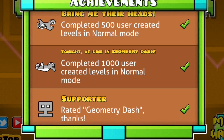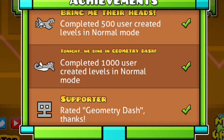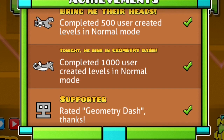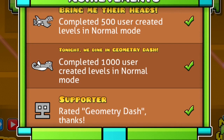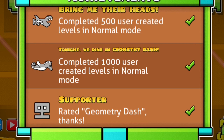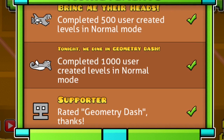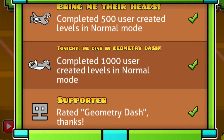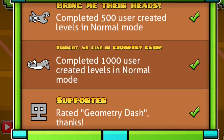All you have to do is beat 1000 user-created levels, which is really easy if you just play non-rated stuff or even autos, but those can sometimes vary from like a minute and a half to two minutes long. Really a good way to do this is just go to tiny levels because those are all only going to be like five seconds long, and then just keep playing those and you'll finally get the seahorse.